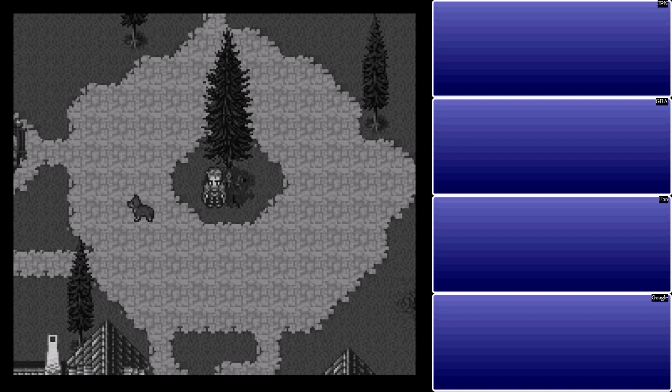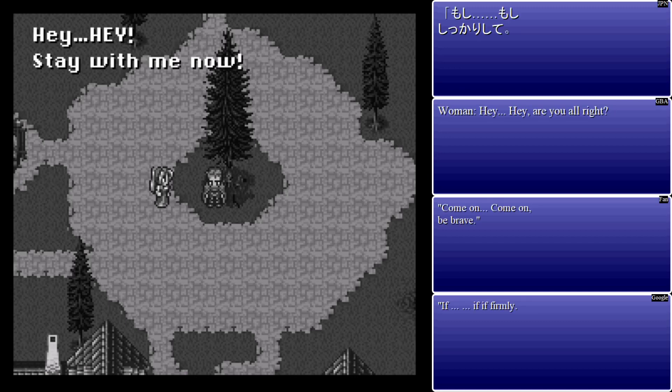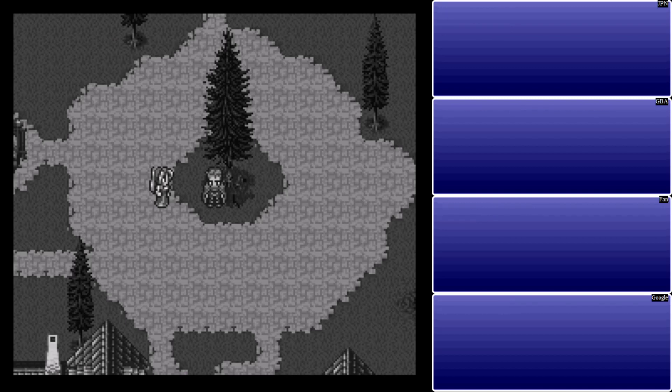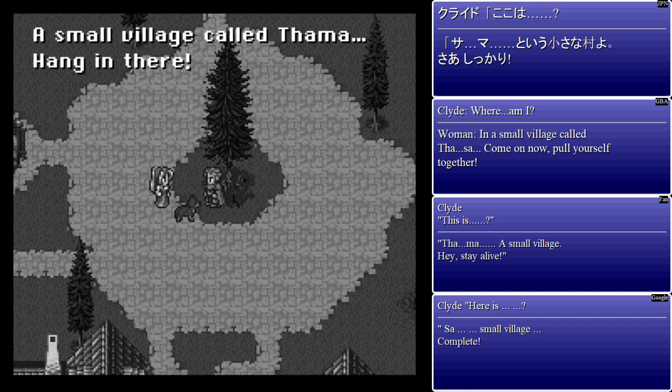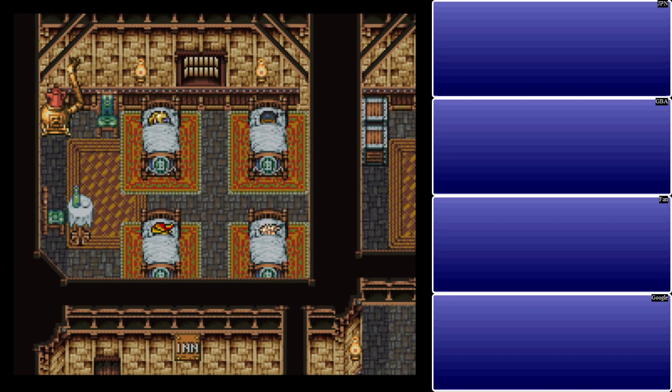I believe this is the last one. 'Hey, you alright?' There's a dog. 'We saw you here before.' 'Where am I?' 'Thamasa.' You can kind of see whereabouts this is anyway — it looks pretty familiar if we were here earlier. And with that, that's all there is for Shadow's backstory.